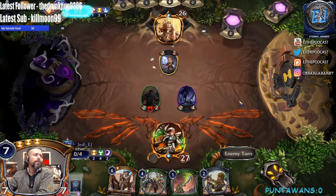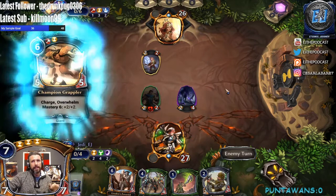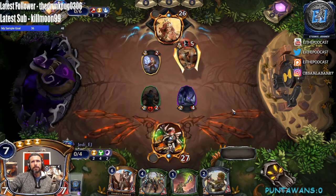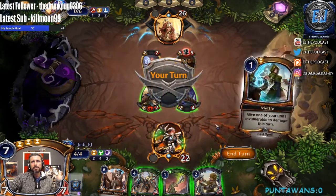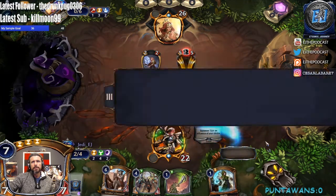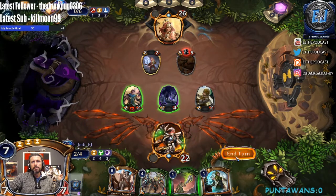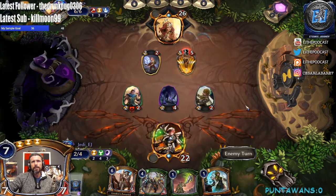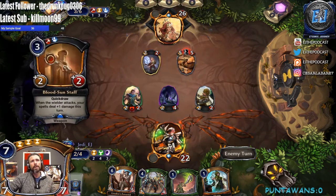So yeah, buy directly from the Dire Wolf website because what they do is — any purchase, you're going to pay the same amount. So if it's twenty dollars in game you're gonna pay twenty dollars outside the game too. We triple block and we have both the Draw Strength and the Metal — I dig it.